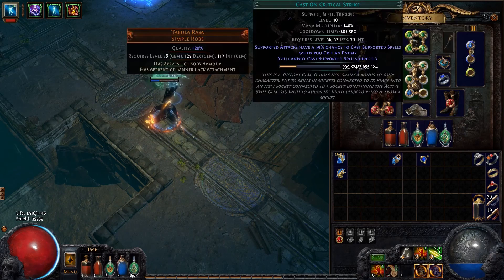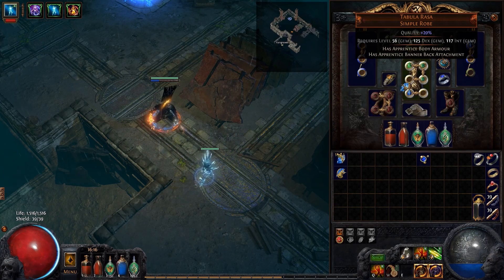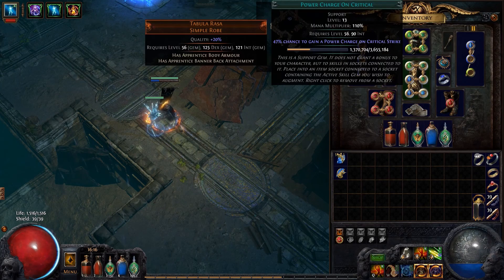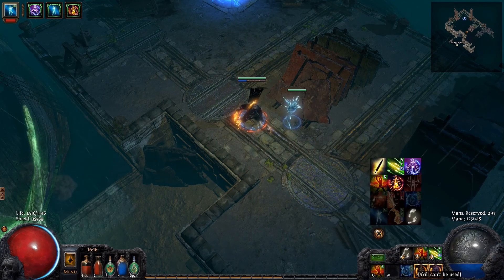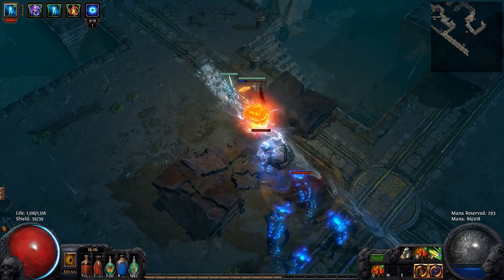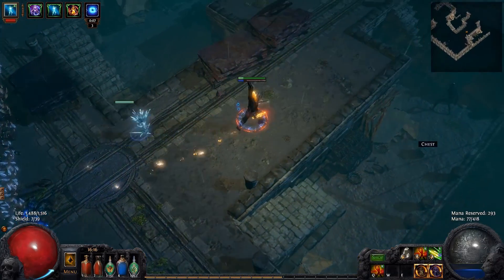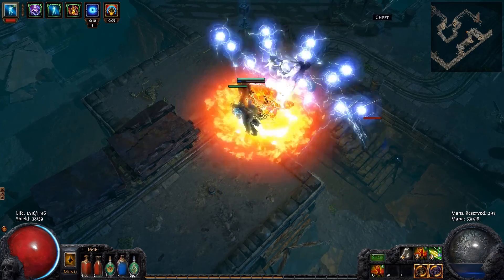If we set up Cast on Critical Strike with those two, we also gain power charges when we crit, which is a stacking 10-second buff that stacks up to three times at the moment — that gives us even more chances to crit. And this is what it actually ends up looking like when I hit something. You'll notice there's a few projectiles coming out — just a few — and it's just really satisfying.